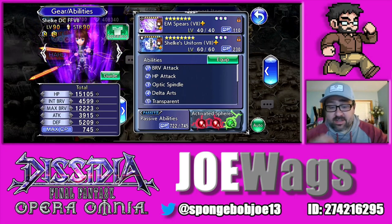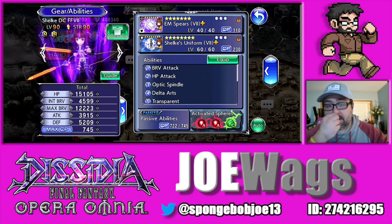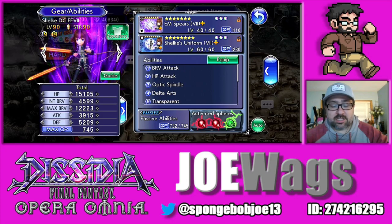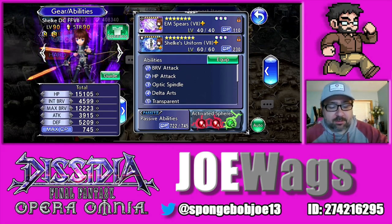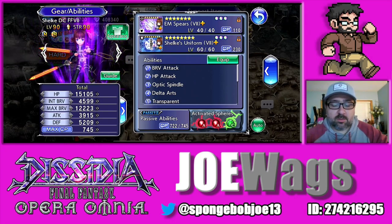Shulk is from Final Fantasy 7 Crisis Core. She's a pretty cool character. She definitely has a unique play style, so after watching my character guide you're gonna have to decide if you like this type of play style or not. She does combo well with certain characters, especially like Sisne and off-turn damage dealers, because her main gimmick is basically she can take a lot of turns in a row and chain a lot of turns, which is why they kind of built her for the current Lufenia.